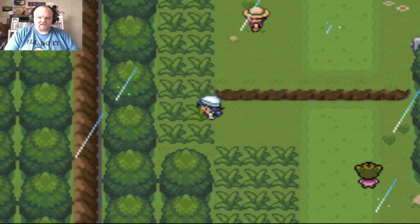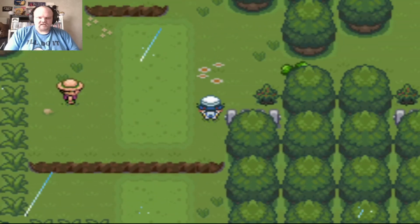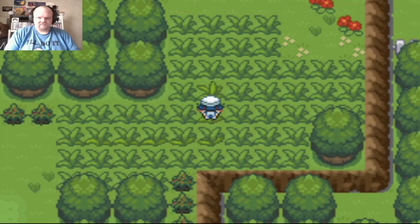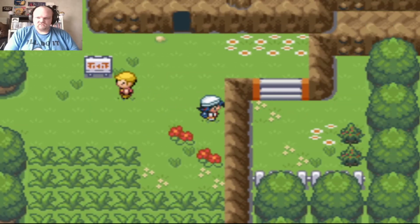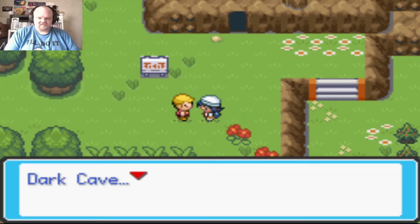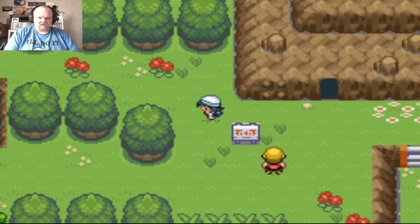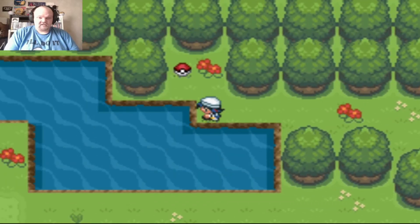That trainer was always ready to fight as a bug catcher. Route 31 — there are rock climb areas and Dark Cave. If a Pokemon could light it up, I'd explore it. I know I can get a Zubat in there.